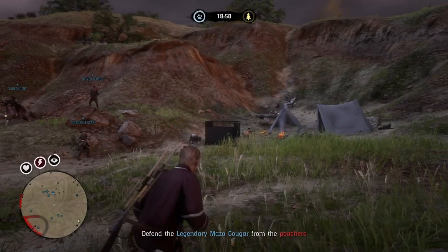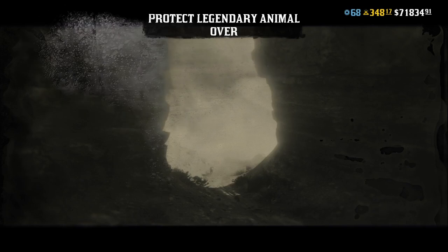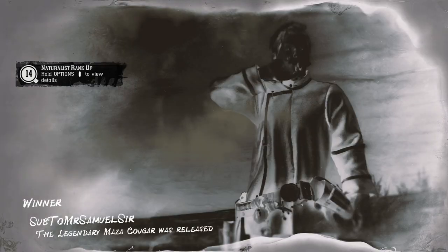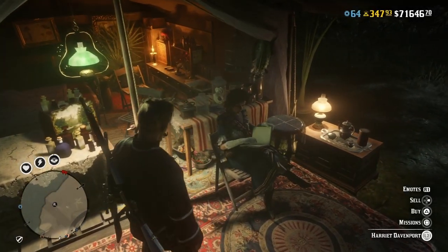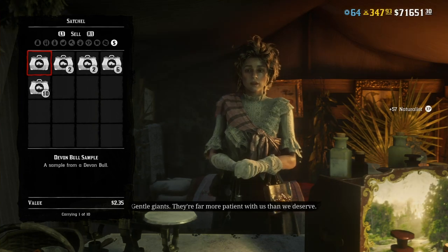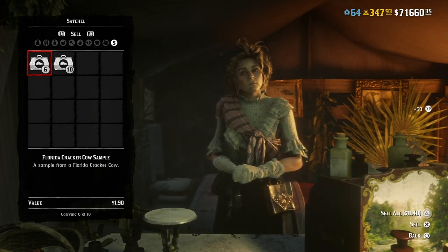Once you reach a certain rank level you'll be able to access public events. Here's a cougar one. What I do - and I haven't seen many people doing this - is take a picture of the animal, because I've never seen anyone do that in free roam lobbies. Then track it by going into Eagle Eye and clicking R1 on its trail. That gives you three out of the compendium tasks. Here you can see I've tracked it, studied it, and photographed it. When you complete the event, you don't have to win individually - if the animal is escorted to its location, everyone gets awarded the sample. I came sixth once and first once, and the sample reward was the same.